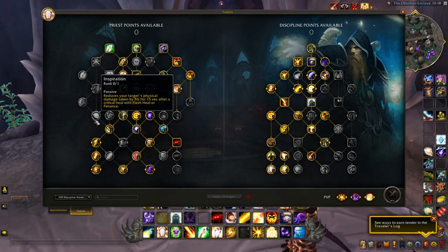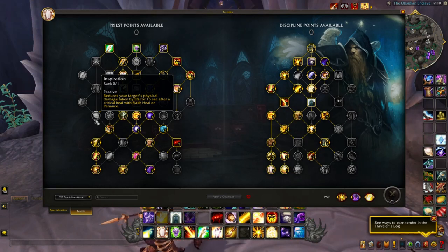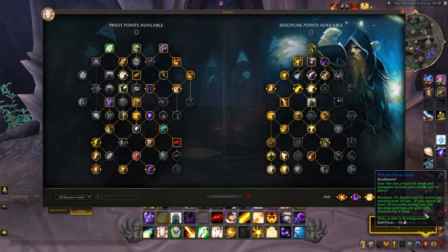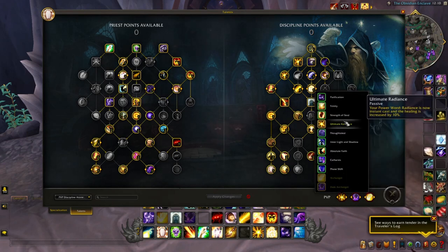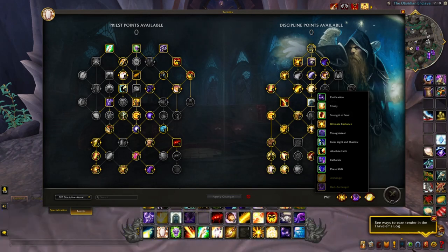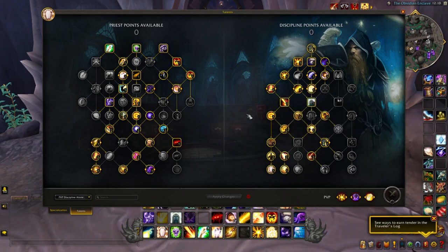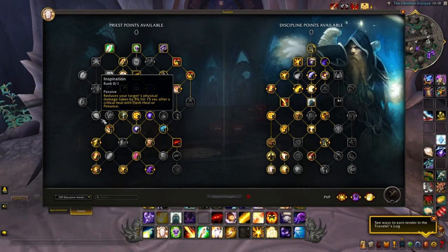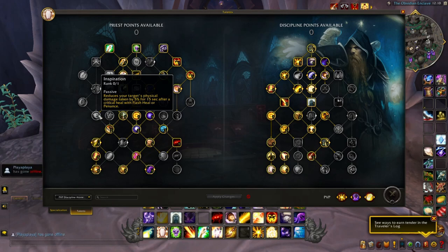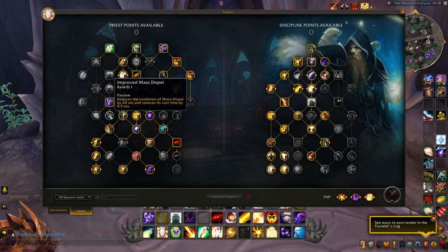Inspiration reduces your target's physical damage taken by 5% for 15 seconds after a critical heal with Flash Heal or Penance. I chose to avoid this by default and instead feel more flexible based on the enemy comp. I combine it with Strength of Soul — Power Word: Shield reduces all physical damage by 15% while the shield persists. If you're versing a hard physical melee comp, you can add Inspiration for another 5% on top, since you'll frequently be healing with Penance and Flash Heal. That's 20% physical damage reduction in RBG teamfights against melee-heavy classes. Otherwise, don't bother if they're not melee heavy.